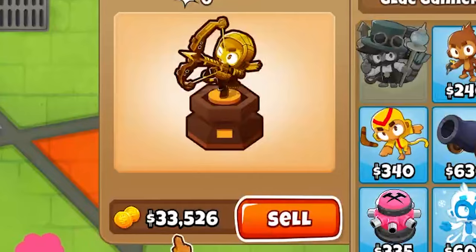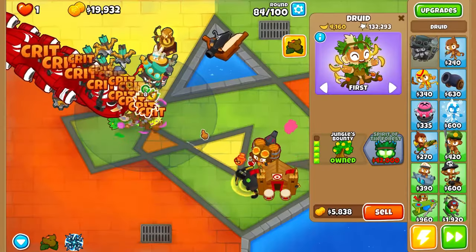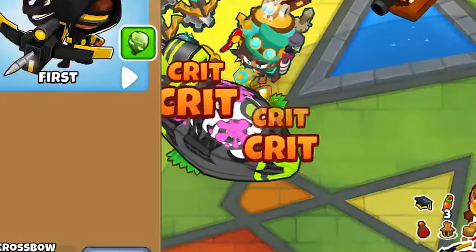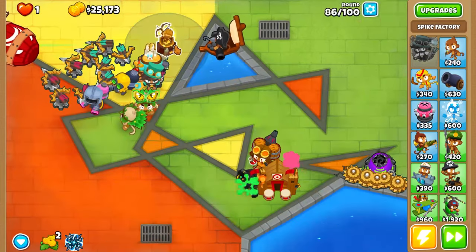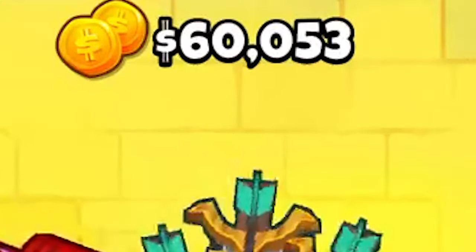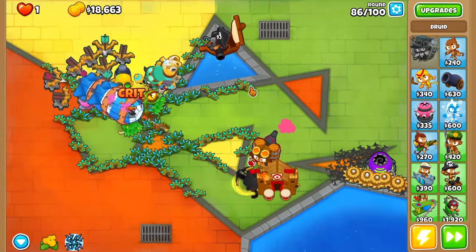Oopsies - 300k! Well, I'm not going to use that until we actually need to. Two ZOMGs - we go crazy. We actually destroy them. We're having a lot of trouble though. I say we sell this guy - bam. So now I've got 60,000 cash to spare and Spirit of the Forest. Now we're cooking.